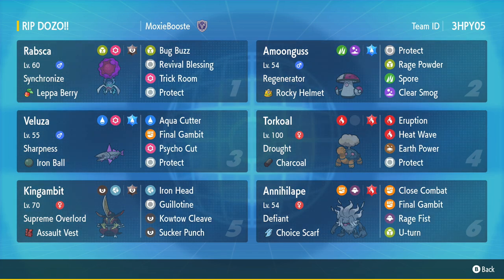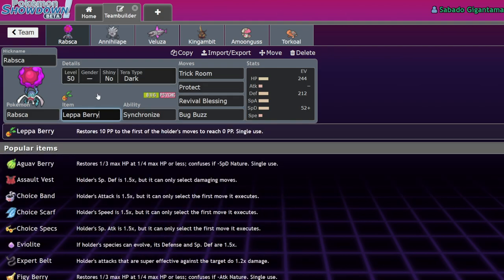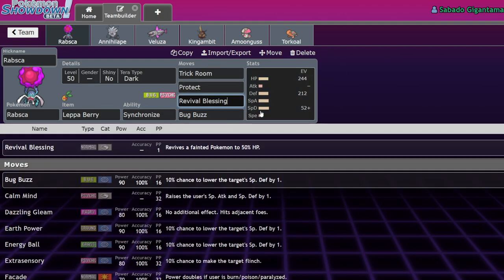Rabsca is a Pokemon with access to Revival Blessing — a really insane move we haven't had anything similar to in previous generations. This move has one use unless you use a Lepid Berry, which restores all the PP. Revival Blessing brings a Pokemon back to 50% HP; it's basically like using the item Revive in the middle of a match. The downside is very low PP and it's only available on two Pokemon: Palma and Rabsca.